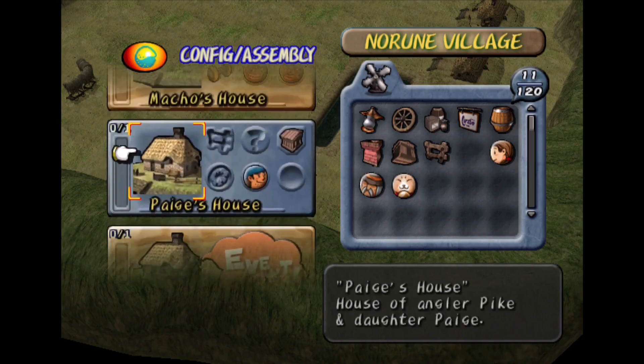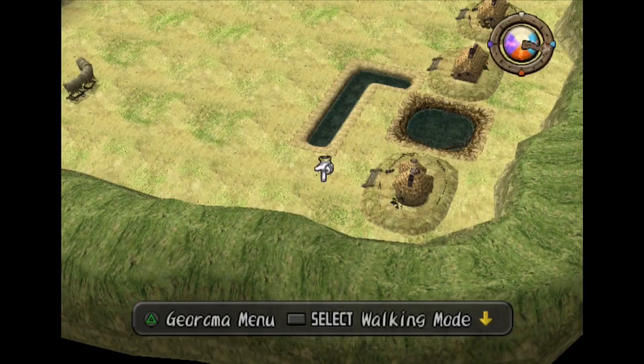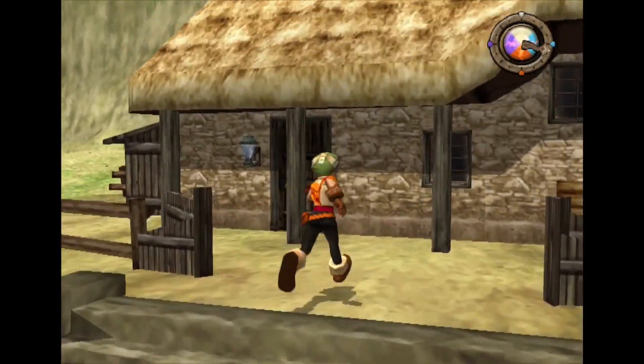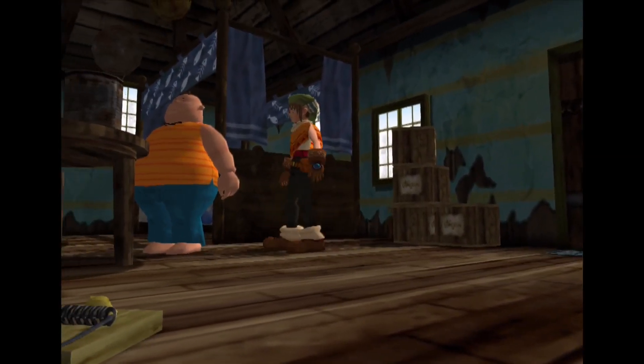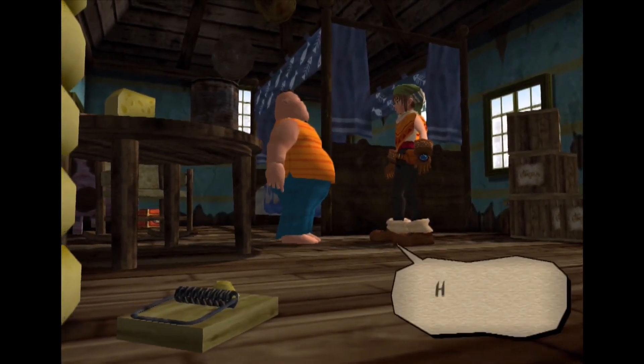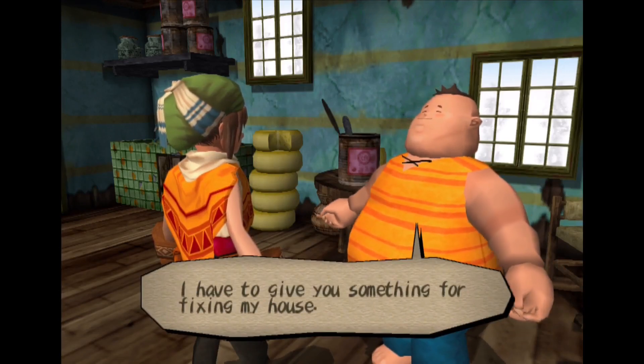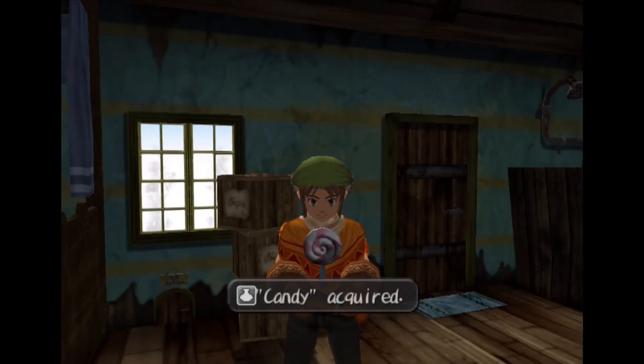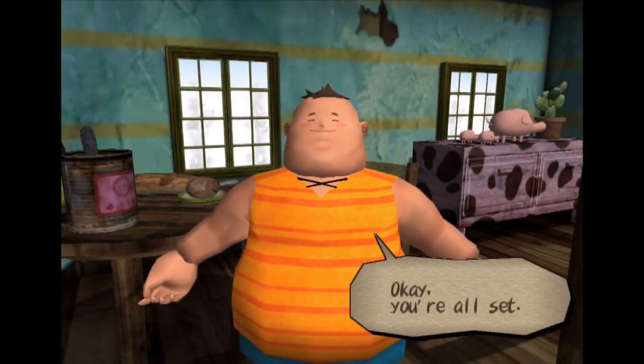Cloud, we got ya. Let's go to Cloud's house real quick. Did I do this right? Is it morning? Please be candy. Good. This is important. For one of the trophies, you have to trade the candy to get something else — you trade it all the way up to a sunstone to put on your weapon. So that right there is very important.